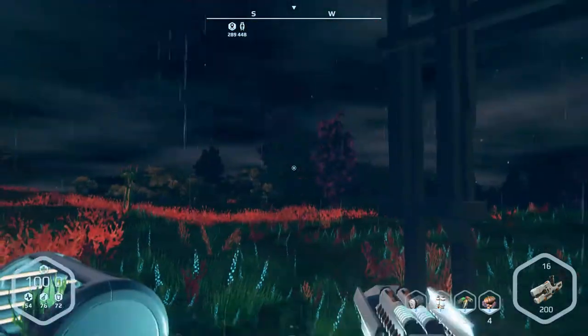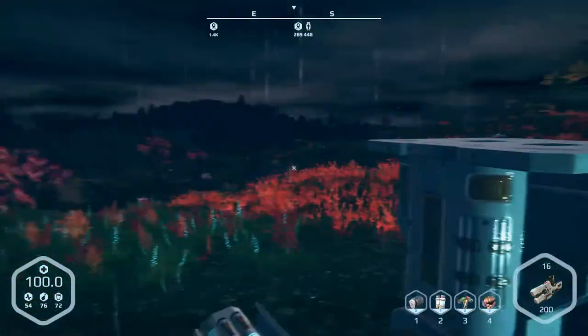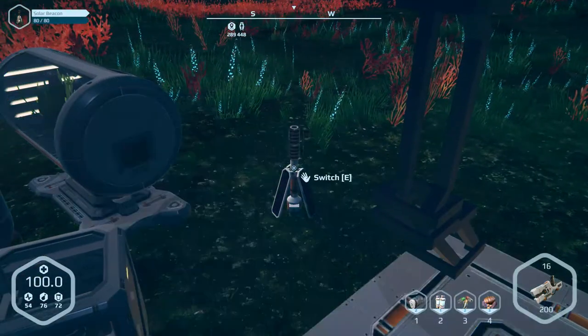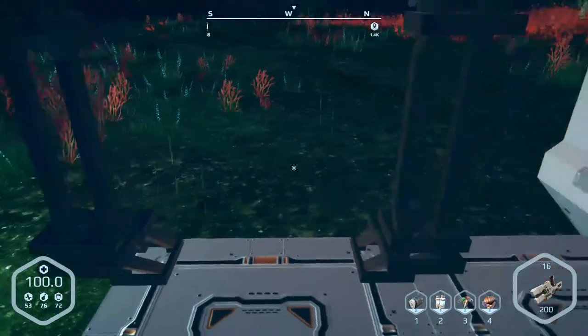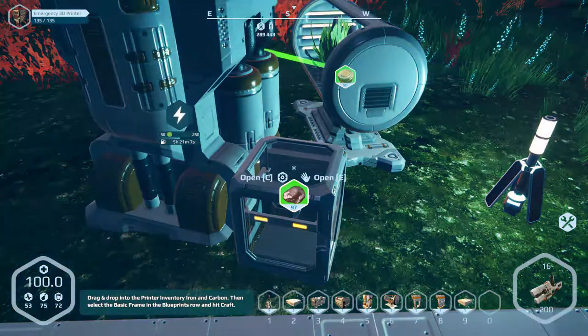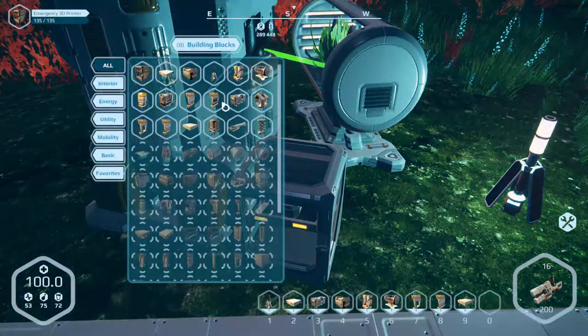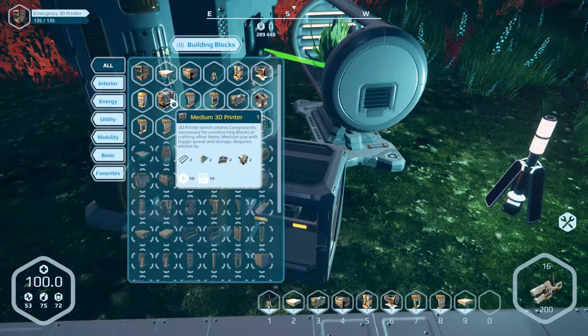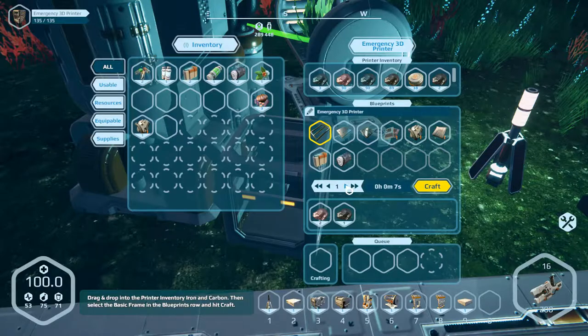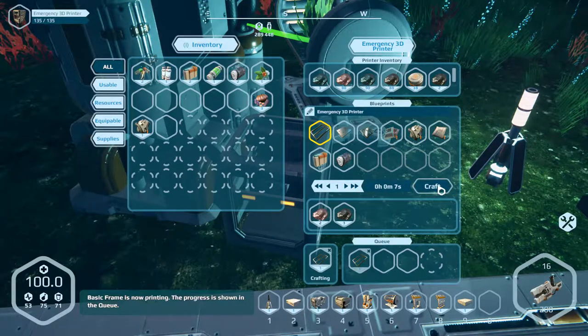Switch on, switch off. Okay, pretty simple. I know what to expect from that. What was I needing for the medium printer? Two frames, two platings, two electronic, and two composite parts. So craft me a couple of — do the frames first. Two electronic parts and two composite parts. Yes, this is going to go quite nicely, I do think.